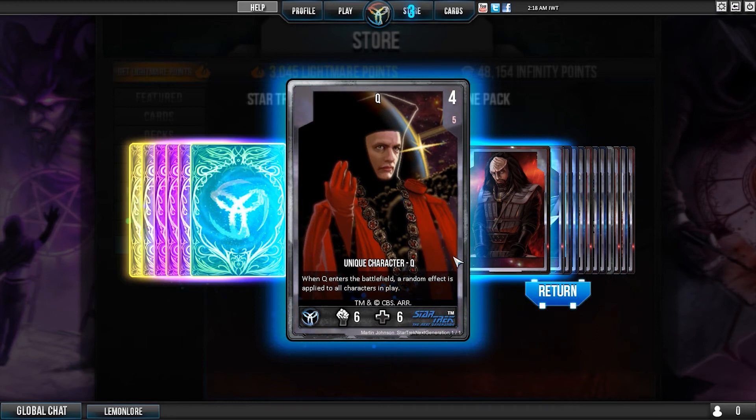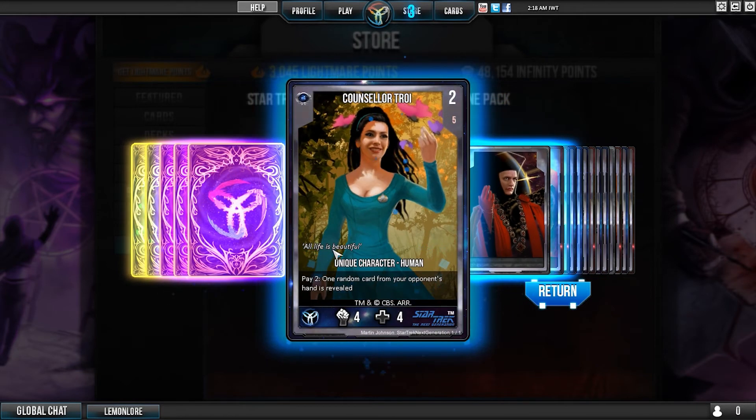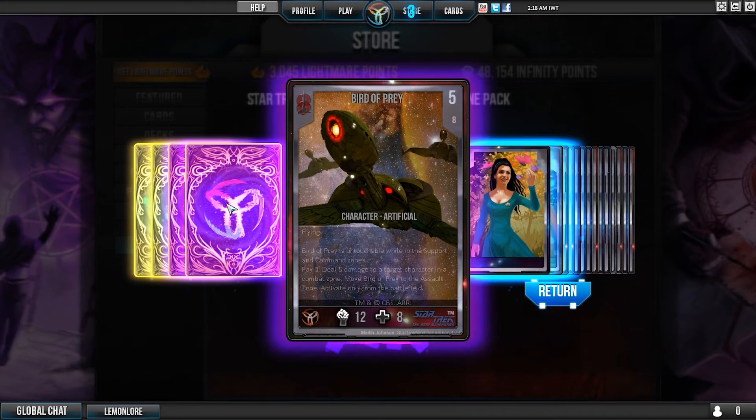When Q enters the battlefield, a random effect is applied to all characters in play. That could be fun. Obviously, the majority of these cards - there are a few overpowered ones, but most of them seem to just be fun cards. We've seen her in previews.